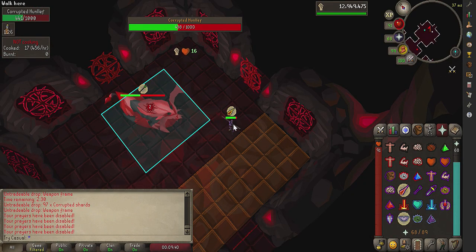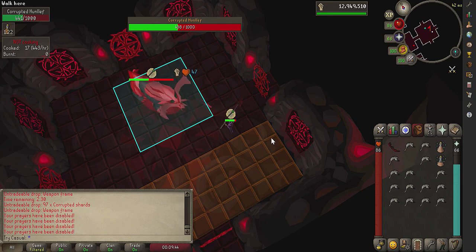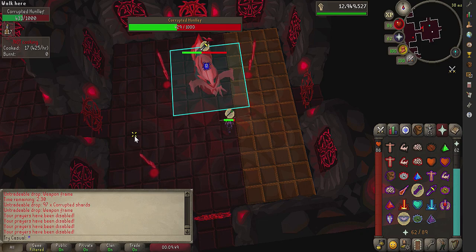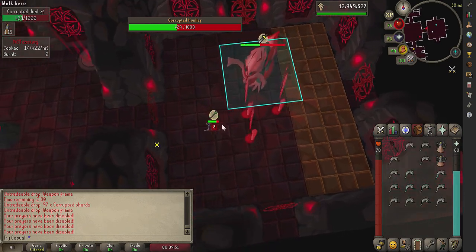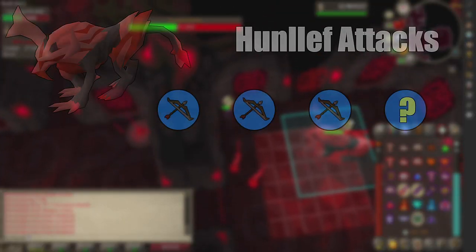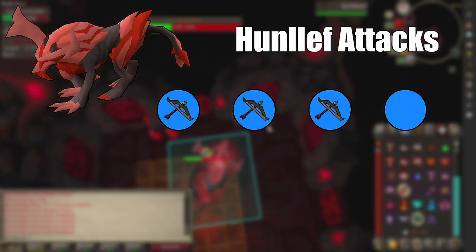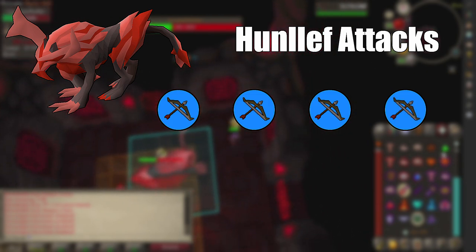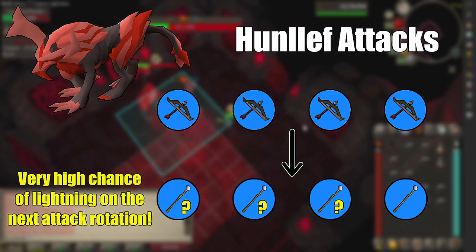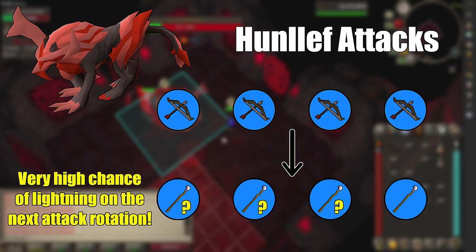The Hunlef will change attack styles every four attacks he throws out. This, along with all the other mechanics in the fight, can be a lot to process. A small trick to help reduce your information load is knowing that his lightning stomp cannot happen on his fourth attack. For example, if the Hunlef attacks with three basic attacks, you know the fourth one isn't going to be lightning and you'll be safe for a little bit. You can allocate more of your brain power to focus on correct prayers and weapon changes with that small moment of peace of mind.